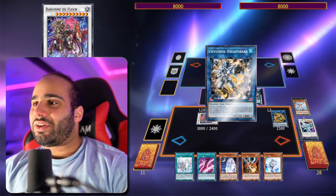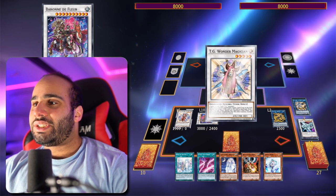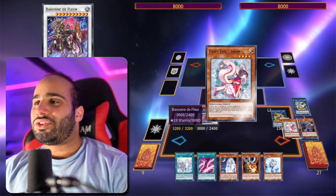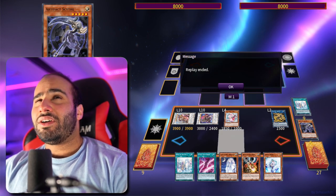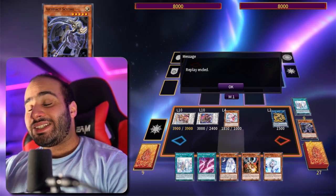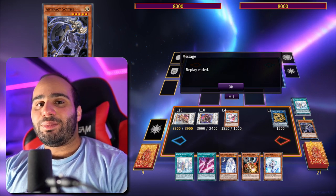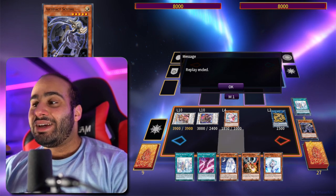On our opponent's turn we can do quite a lot: Needle Fiber tags out, trigger Artifact Dagda to get Artifact Scythe, go TG Wonder Magician to pop the Scythe, revive it back — the exact same setup — and make Cheng Ying with Fairy Tale Snow for that broken interaction where your opponent loses a ton of cards. We also had Jet Synchron in the grave with Chaos Ruler. If we'd had Emergency Teleport we could have made Hot Red Dragon Archfiend Abyss and milled more cards — imagine how unfair this could have been with a slightly better hand.